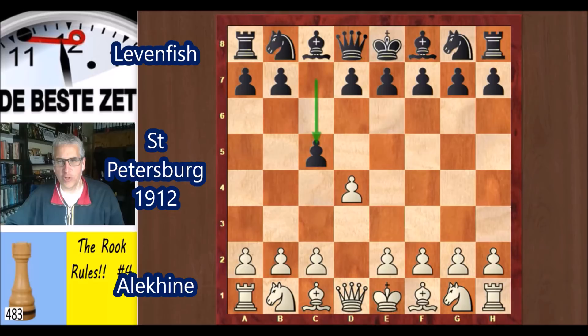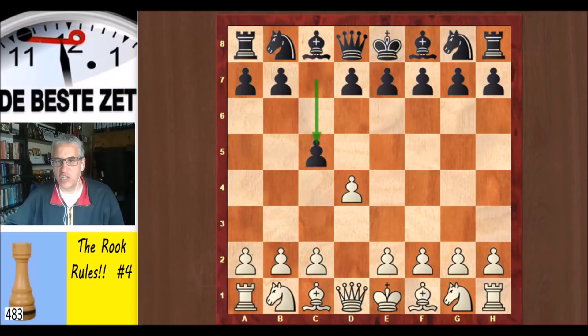Aljochin opened with d4 and c5 from his opponent Grigori Jakovlevich. Levenfisch was a Polish-born Russian chess grandmaster who scored his peak competitive results in the 1920s and 1930s. He was twice Soviet champion — that's no mean feat — in 1934 and 1937.